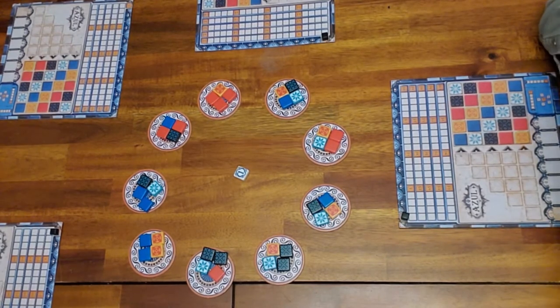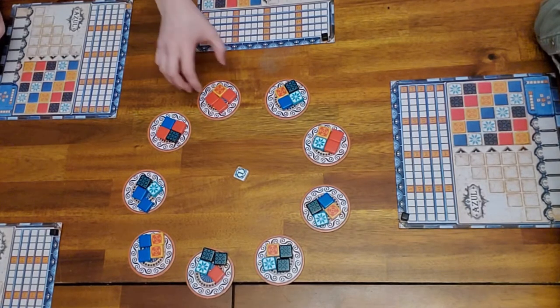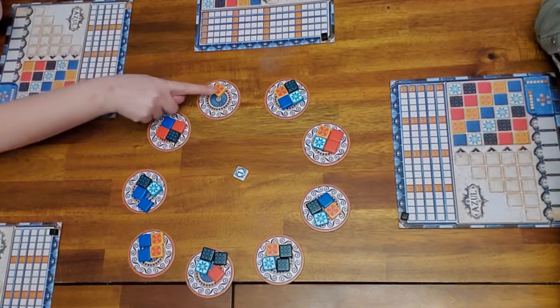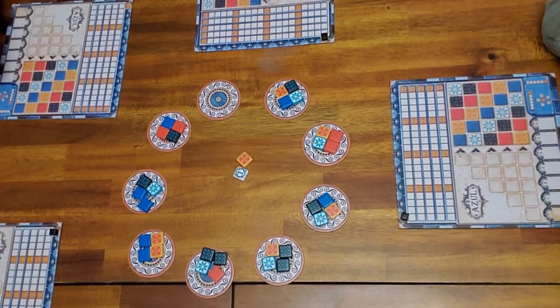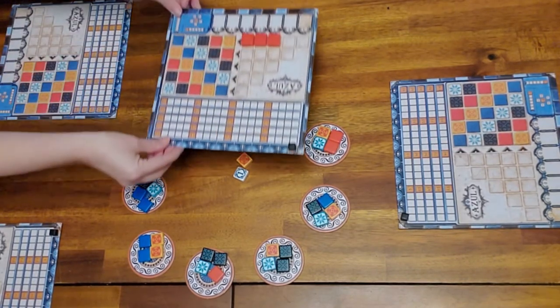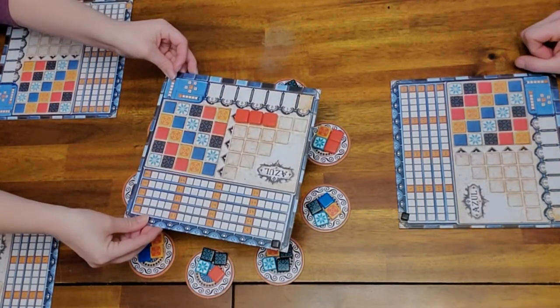What Lily's going to do is choose one of the circles with four tiles and take all of the same color. She's taking the three reds because they're all the same, and the yellow will go to the middle. You can see she put them on the bottom row — she still needs two more reds to finish that row.